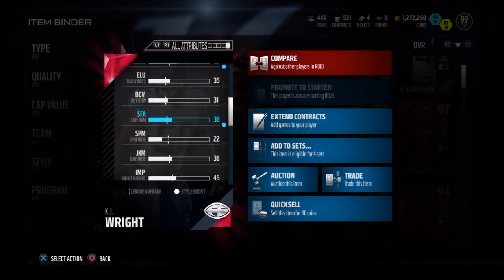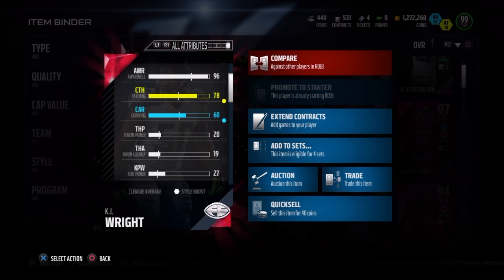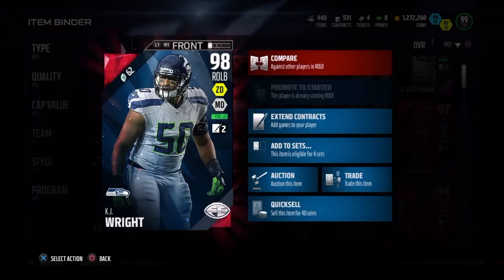That 95 zone is the main reason I picked him up to replace Sean Lee — no hate on Sean Lee though, he's an amazing linebacker. As you can see, KJ Wright has a 78 catch rating, so he'll rarely drop interceptions if the ball is thrown to him. Anyway, enough about the stats — let me show you what this guy did on the field.